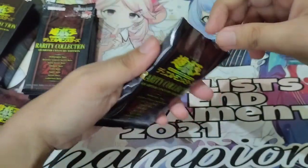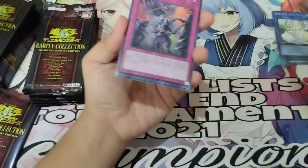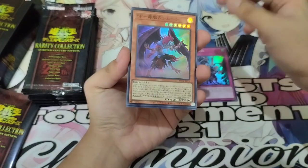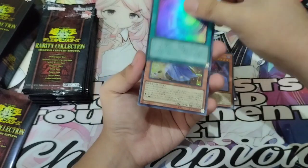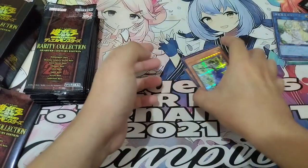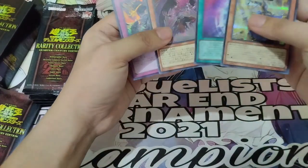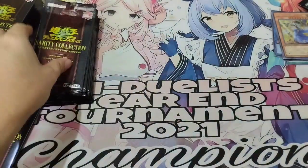One Secret Rare — I guess this has one SCR per pack. Super Revolt, Black Wing — I forgot the name — Chaos Pace, really nice. And Sword Soul IRIS. So that's one SCR and two Super Rares.